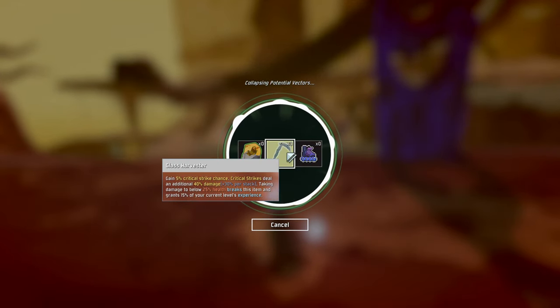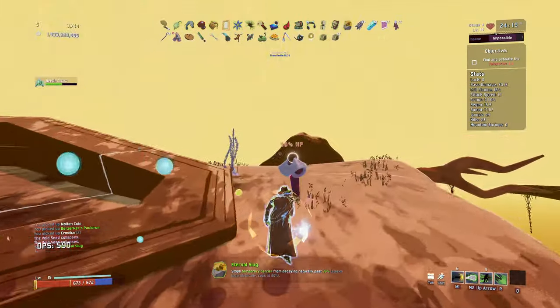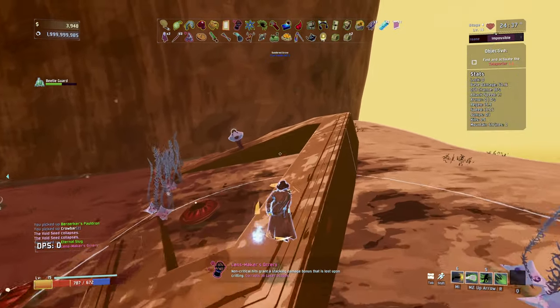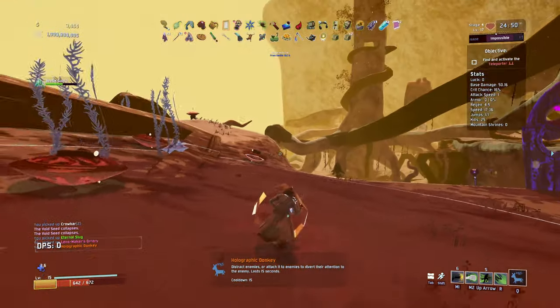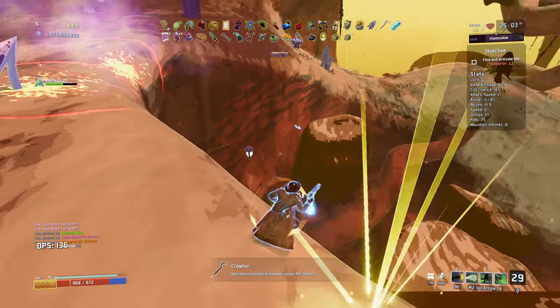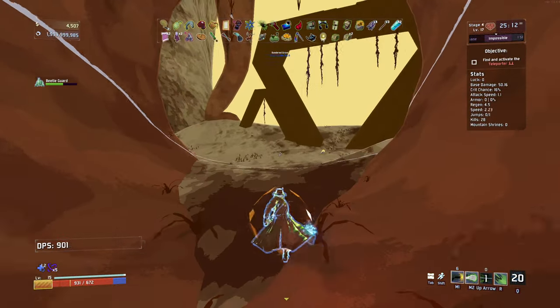We're going to be taking a lot of damage here - take the barrier. I think the barrier's going to be pretty good for us. Non-critical hits granted stacking buff increasing damage by 10 - yeah, we'll take that, that seems good. Distract enemies or attach it - I don't know what that is but I'll take it, it seems weird and interesting. I've been trapped. Another crowbar. I've got to check up here - we didn't check up here for chests, we've not really looked around at all. We've just been doing the void seed stuff.